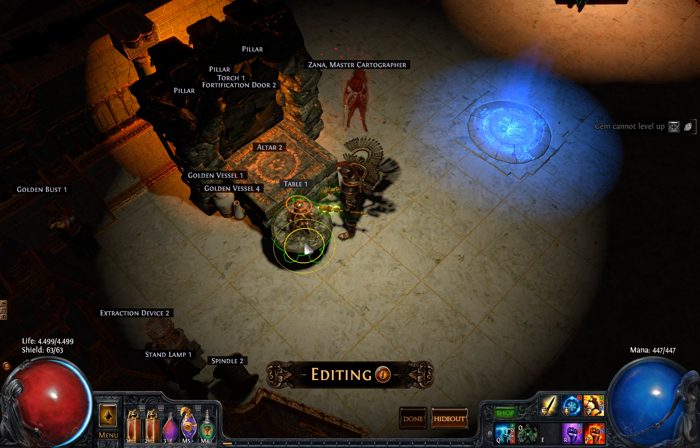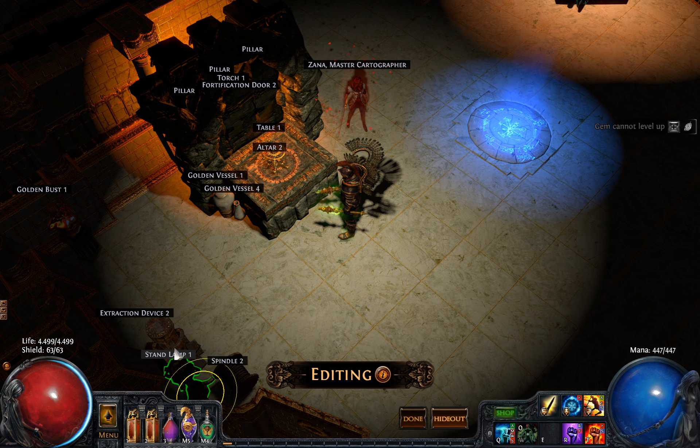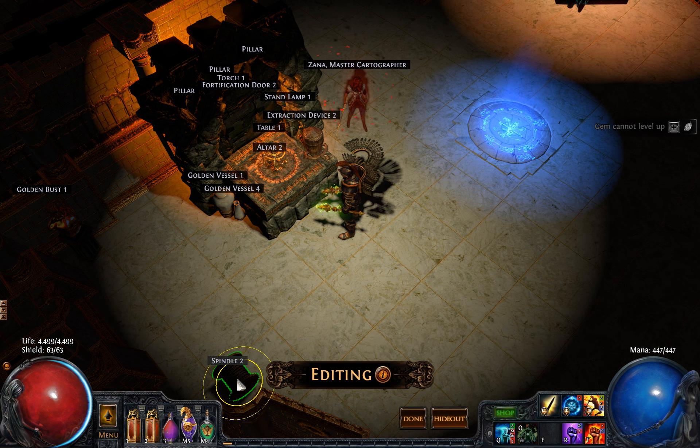The first design here I've added a few pillars and a fortification wall, as well as the altar and a few urns to add detail. Then I'm going to add a few items inside the altar. The first here is the table from Sana.